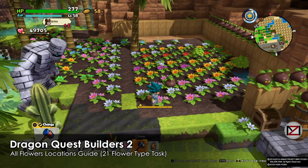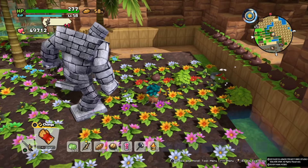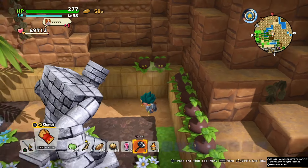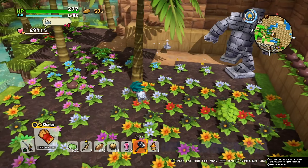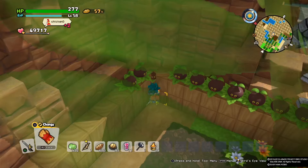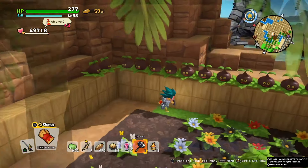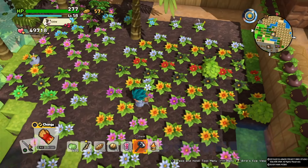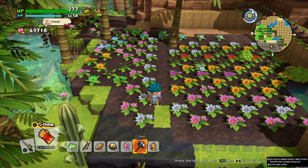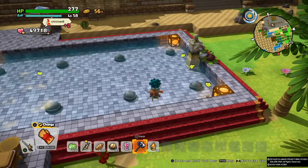Hey guys, welcome back, this is MD and this is a full-blown guide on all of the flowers. We're gonna get everything to complete our task of getting 21 flowers, which might trigger to unlock the fright bulbs. We're gonna cover everything from the leaves to the trees — what is required and what is not, and whether getting flowers requires an ultimate or a normal mallet.